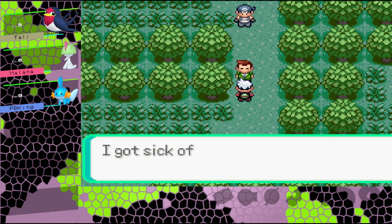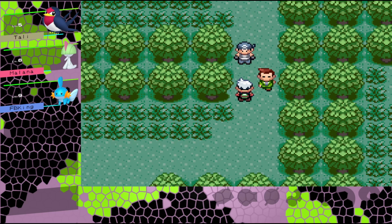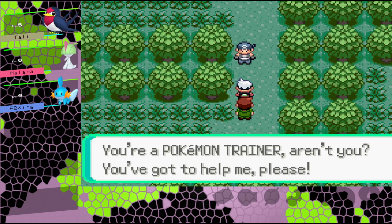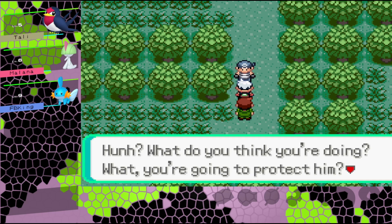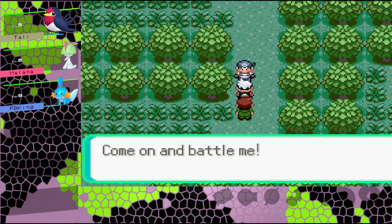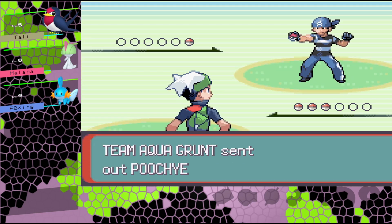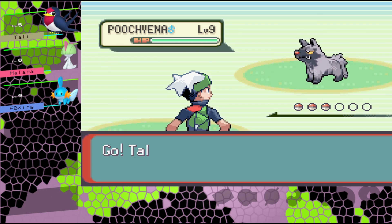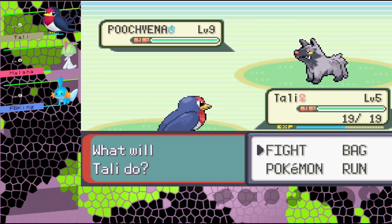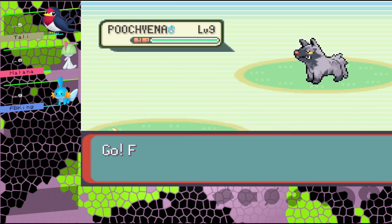I had to dawdle in Petalburg Woods and here comes a Devon Researcher asking for help. A Team Aqua grunt says 'Hand over those papers!' and threatens us. The researcher asks if we're a Pokemon trainer and begs for help. Team Aqua says no one who crosses them gets mercy, not even a kid. We're battling - Poochyena is out front, so I've got Tolly up and I'm the only man for this job.